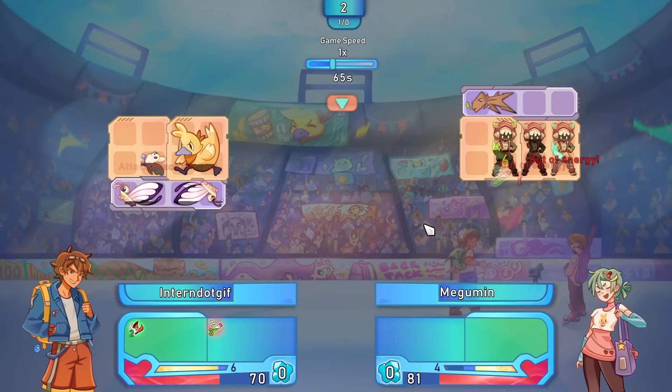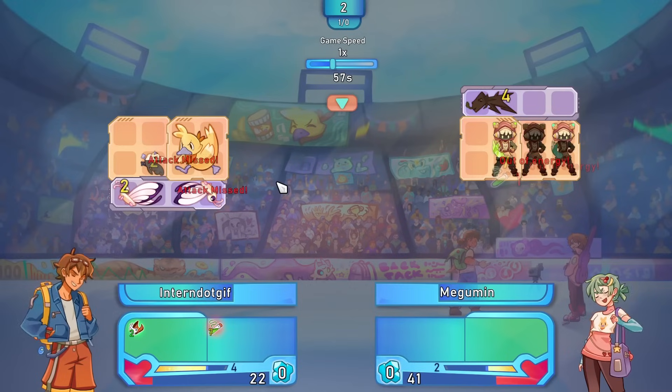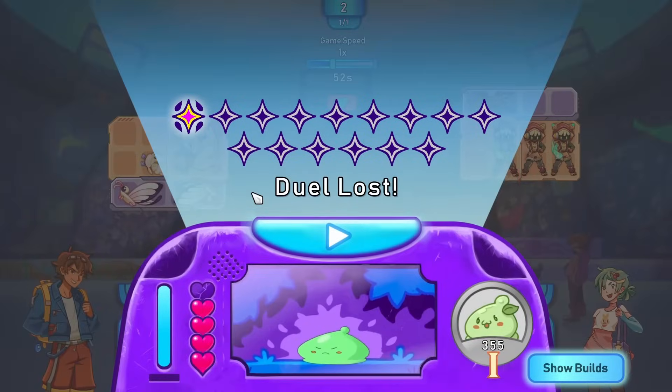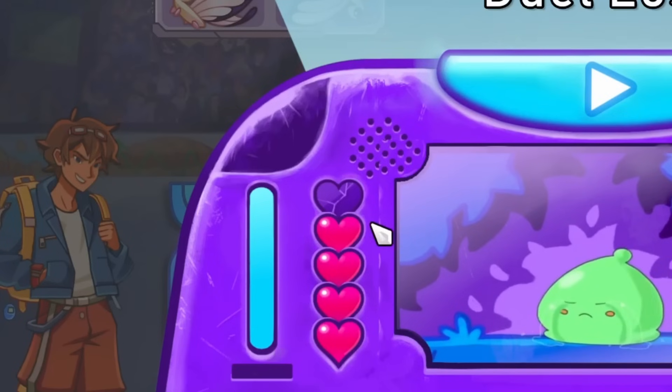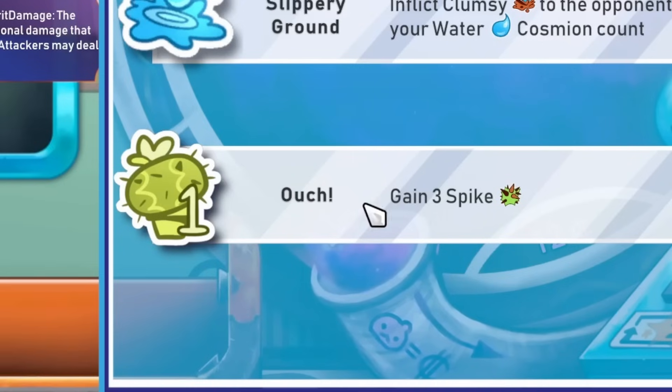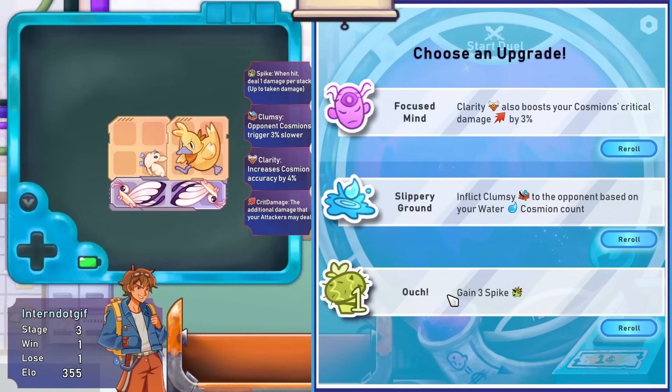Hopefully we do a lot more damage, but everything's attacking - the duck is missing things. We are taking a whole lot of damage here because they also dealt acid damage to the shield. Either way, we lost, which is unfortunate because that took away one of our lives. But now we get access to upgrades. We could gain some spike damage that'll hurt them when they hit me - I think I like that one the best.